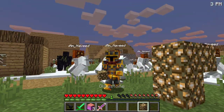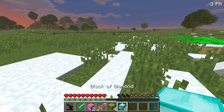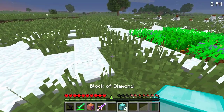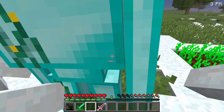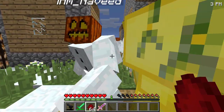Let me do the glowstone golem as fast as I can — just two more to go before we can trigger the final wave of evil Five Nights of Freddy monsters. The villagers will be so proud of us! Let's do the melon one and then the diamond one. I think I'm ready, and we've still got a few mutant iron golems left too.